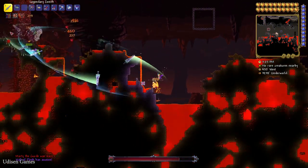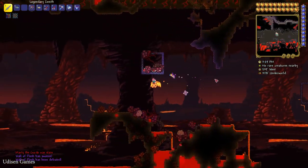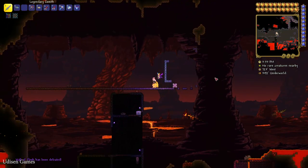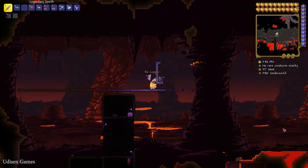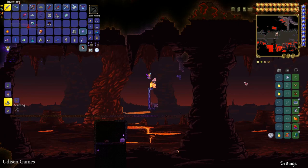After that, place the Guide Voodoo Doll in your hotbar and drop it in the lava in the Underworld — this summons the Wall of Flesh boss. I highly recommend using my TNT strategy because it's cheap: no need for powerful weapons or armor, just TNT, several simple blocks, and good speed accessories like the Cloud in a Bottle. Check the video description or search for that video.